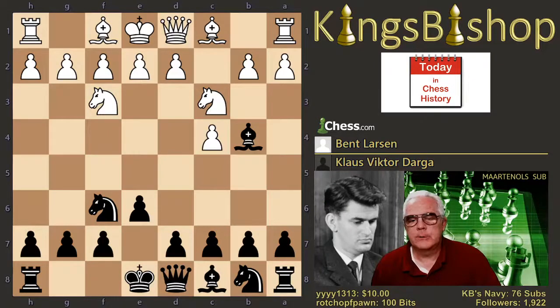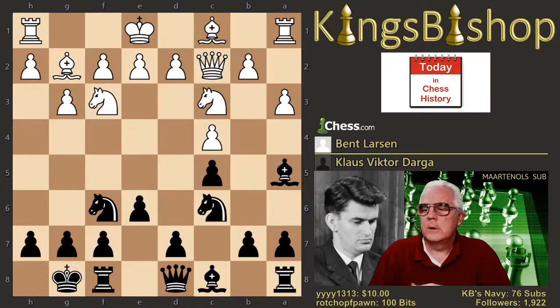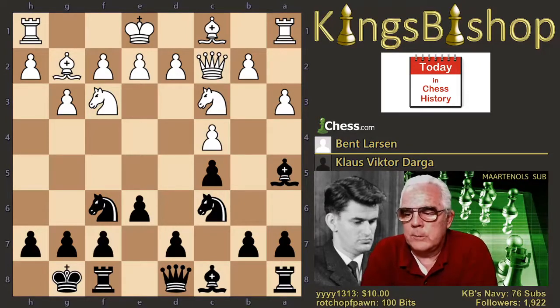Slightly different than the Nimzo-Indian, where there is a pawn on d4 and these knights haven't come out yet. Nimzo-English variation: Queen c2, c5, a3, bishop a5, g3 — getting ready to fianchetto. Knight c6, bishop g2, and castles. This opening will be found in Volume A, section 17.